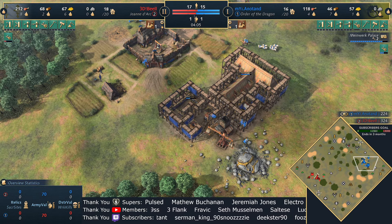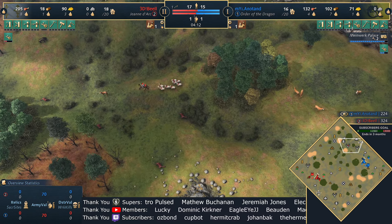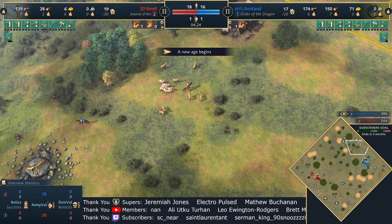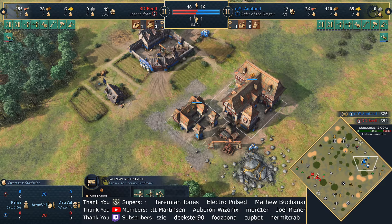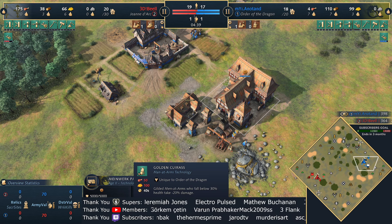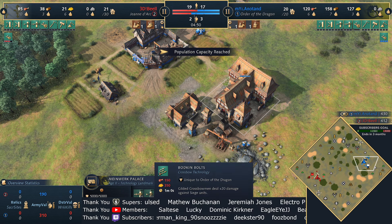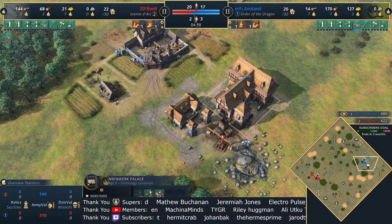It'll be the School of Cavalry — kind of expected for Jean and 3DB — expecting to see some knights nice and early. A barracks is already coming up for Anatand, looking to keep things safe with a couple of spearmen. You do have to be careful as the Jean d'Arc faction — a couple of false moves, a couple of hits from the spearmen, and it's going to be problematic. 3DB making himself a complete nuisance, disturbing the deer camp in the north, but ultimately they're still all in the northern half of the map.